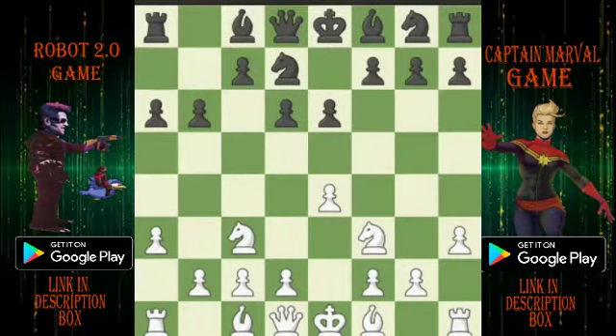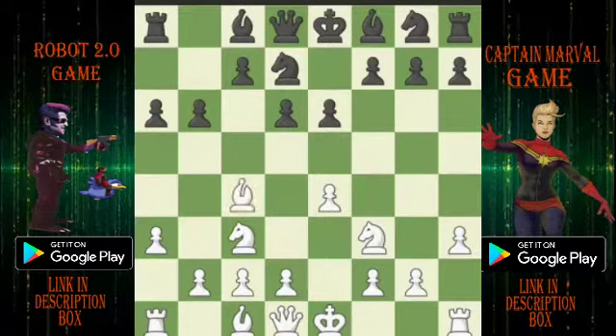C3 and D7. White develops the minor pieces with BC4.